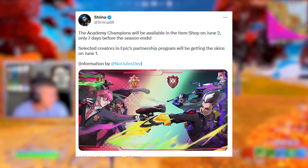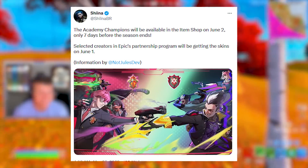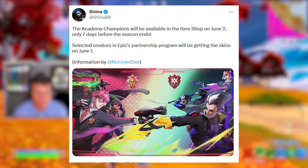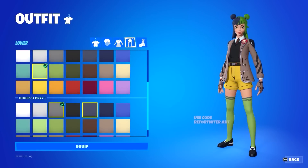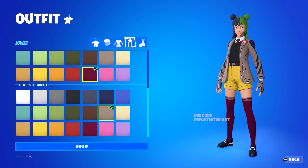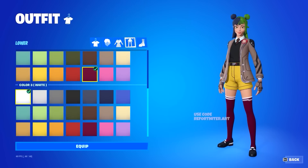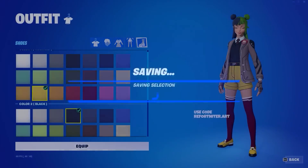The Academy Champion skins will be available in the item shop on June 2nd — that's seven days before the end of Season 2. You can see how customizable these skins actually are; they're some of the most unique skins we've ever seen in the Fortnite item shop and will definitely be very popular. Use code DSF if you're going to be picking these up.